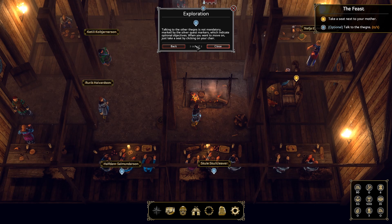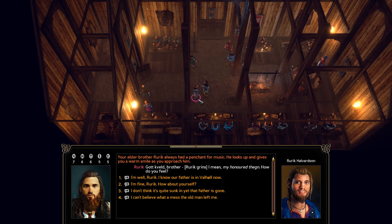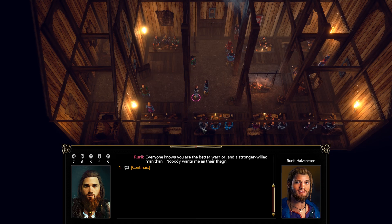Go talk to my brother. Your elder brother Rurik has always had a penchant for music. He looks up and gives you a warm smile as you approach him. 'I mean, my honor, Thane — how do you feel?' 'I'm well, Rurik. I know our father is in Valhalla now.' 'I'm certain he is. Odin would have to be a fool to not accept a warrior like him.' 'How's everyone been treating you?' 'Everyone knows you are a better warrior and a stronger-willed man than I — nobody wants me as their thane. I think our clansmen are almost as relieved as I am that you took on the mantle. I have to go be a good host — I'll talk to you later.'